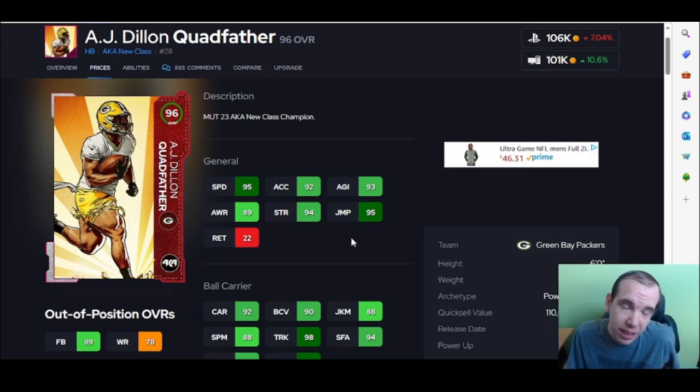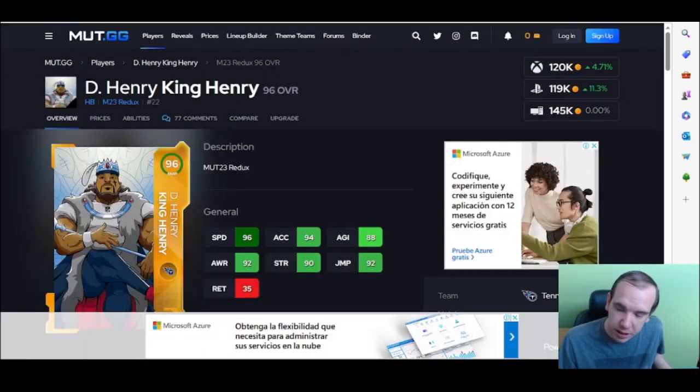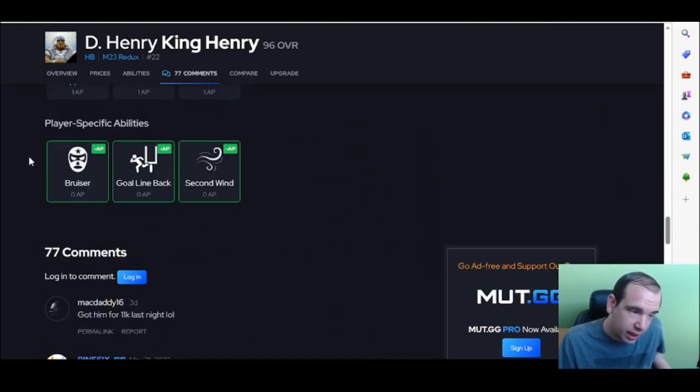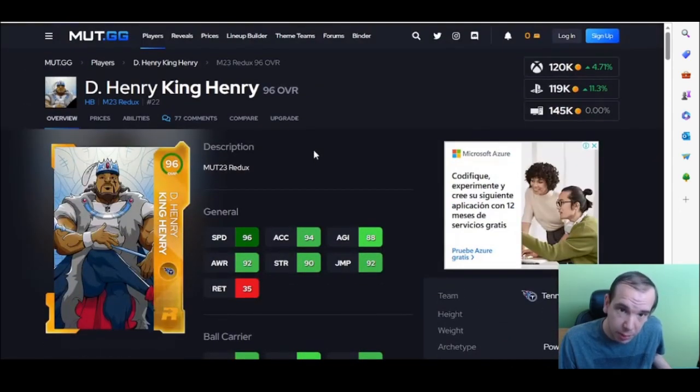Golden tickets are not really relevant because they don't have the X-Factor. Up next, Derrick Henry is just an upgraded quad — that's all he is. He's faster and has better abilities, so there's no reason to get a quad. Bruiser for zero is nice. King is going to be number nine.